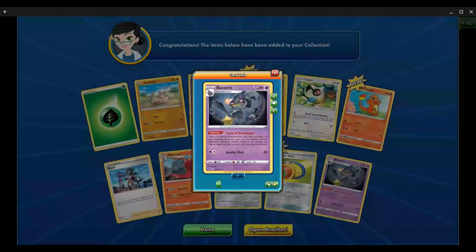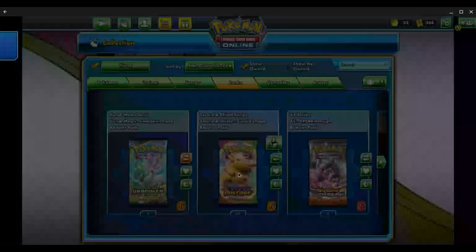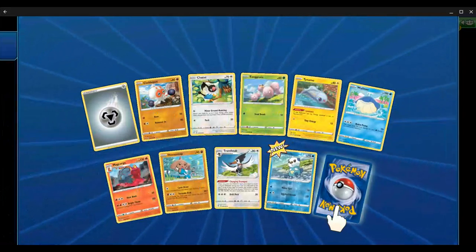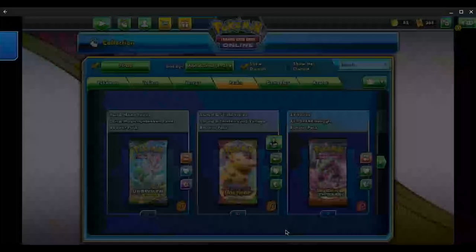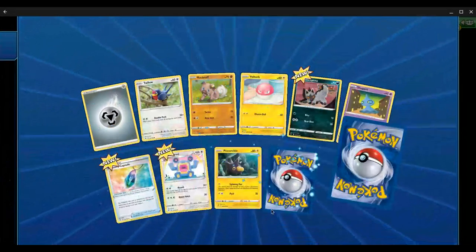That's not a nice card to get. Gotta get my Nessas for that deck — I need two more Nessas. I think two more Cramorants and two more Arrokudas. Let's open this pack. Got a second Trumbeak — that's a good card to get. Creamy Egg, that's good for a Luki deck if you end up getting it. Six packs in and we've only got one hit, but let's see if we can maybe get another hit in this pack.